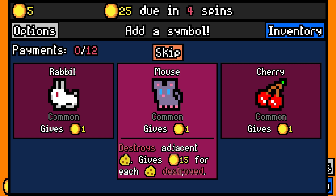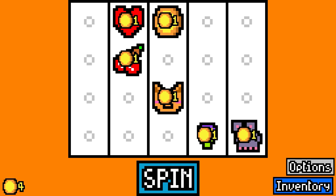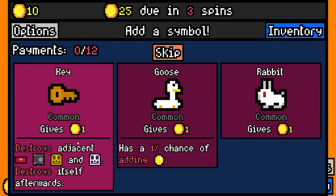Let's go for the mouse — destroys adjacent cheese. That way I can just chuck cheese into the deck and not have to worry about it.